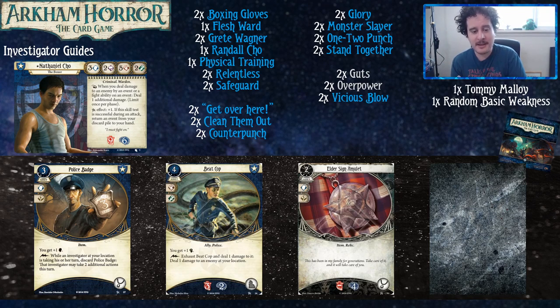Upgraded Beat Cop at level two is a lot better than regular Beat Cop — the function changes. He's not about soaking damage anymore; he's about using his damage to defeat enemies. He becomes a much more offensive card. Nathaniel Cho and Beat Cop are going to be a great combination — Nathaniel can easily get two or three damage on an enemy and Beat Cop can clean it up. One-Two Punch does three damage (one from basic attack plus two), and with Nathaniel's ability that's four total, so you can do five damage with Beat Cop and a One-Two Punch, assuming all goes well. That's it for Core Set — let's jump into Dunwich Legacy.